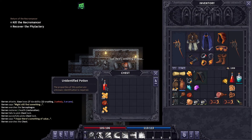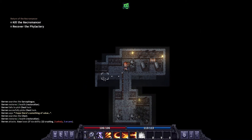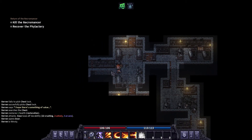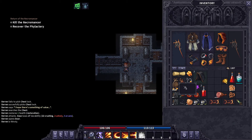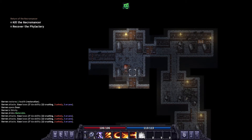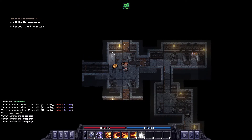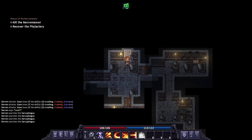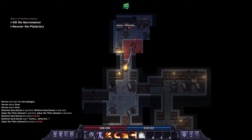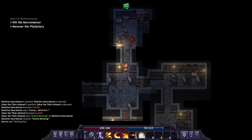That's actually a pretty decent chest — get a potion in there. Should we get a drinky-poo? You definitely want to check and break everything in the crypt — it probably has the most valuable random loot. Oh, there we go — let's move back one. There we go, perfect.